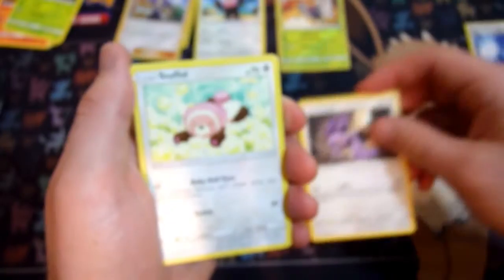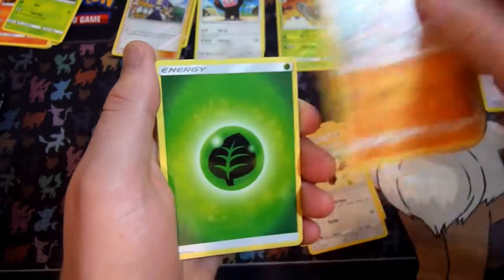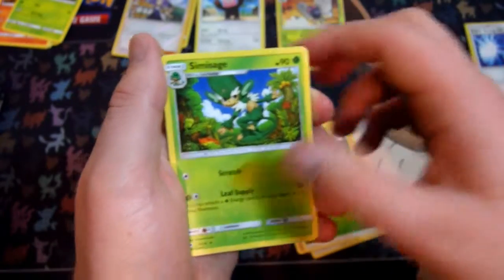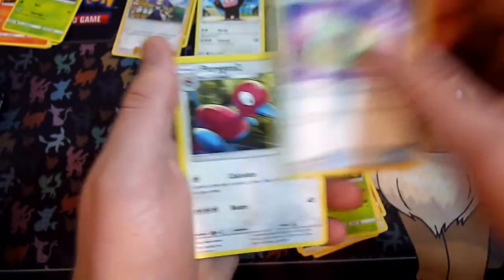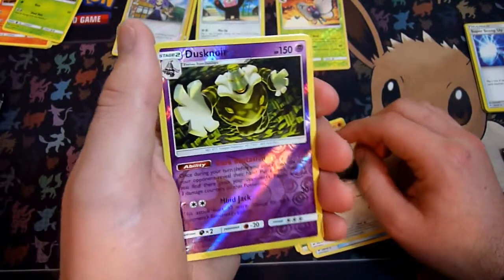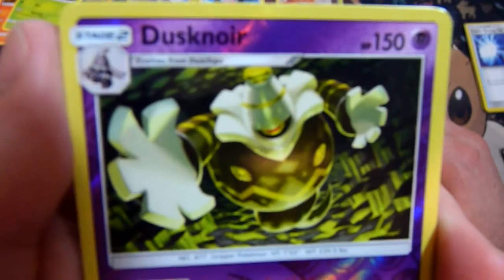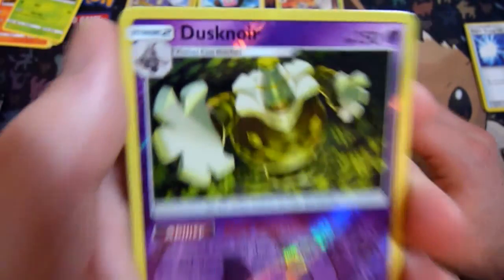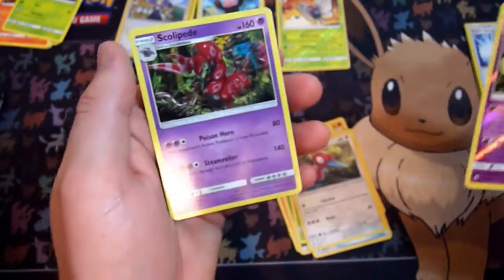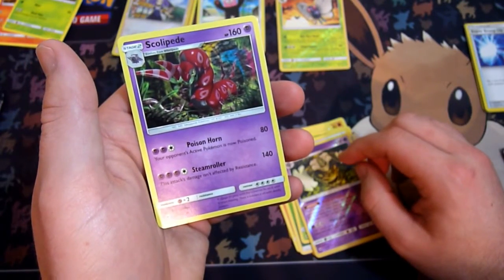Noibat, Stufful, Mudbray, Simi Sage, Weakness Policy, Porygon 2. That's really cool looking — reverse holo Dusk Lycanroc, and that's a reverse rare right there. And we have a Scolipede.